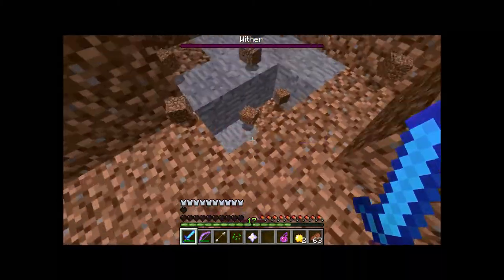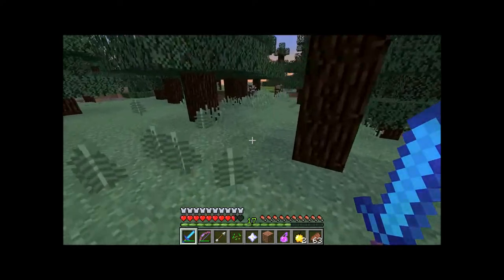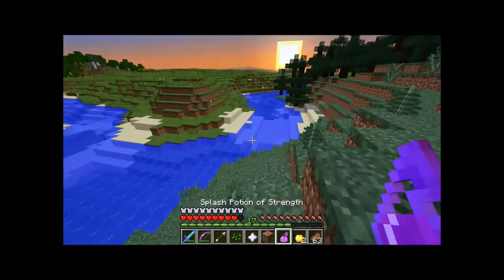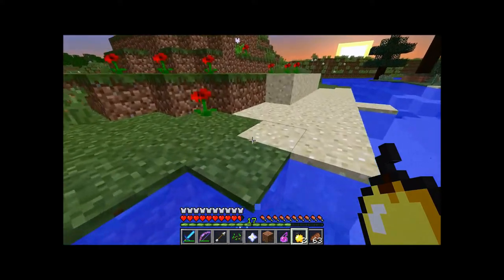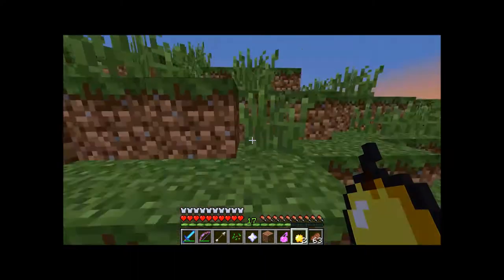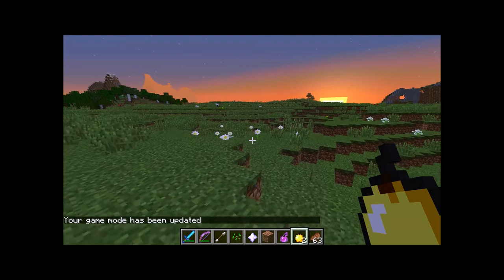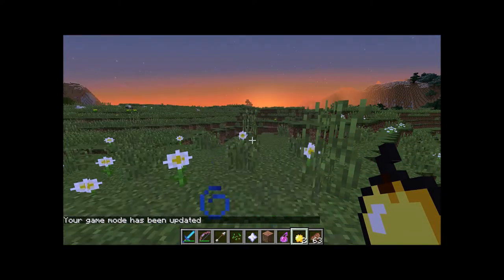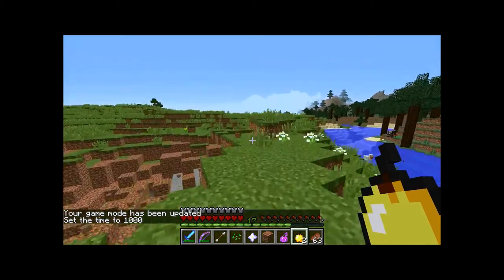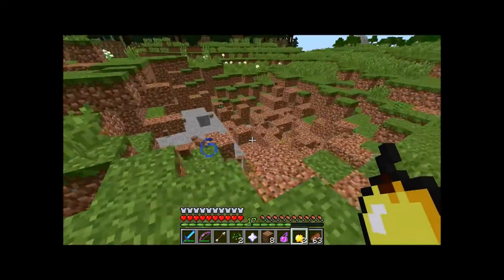And that's it — we got the Nether Star! Recommendations: do this somewhere with a close, confined area so he won't run off on you. As you can see, it took me almost all six apples. Full protection armor, Smite 5 sword, Infinity and Power 5 bow. This is on normal mode, by the way. Also — do not do it near your home. Do not do it near your home. Whatever you do, don't do it near your home.